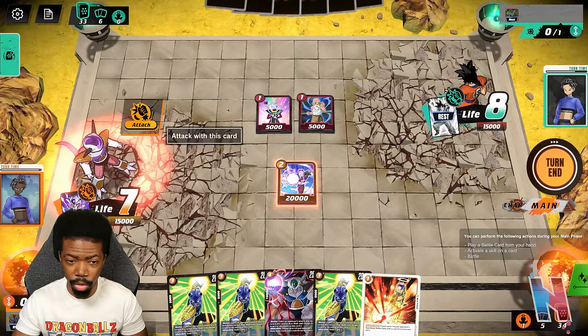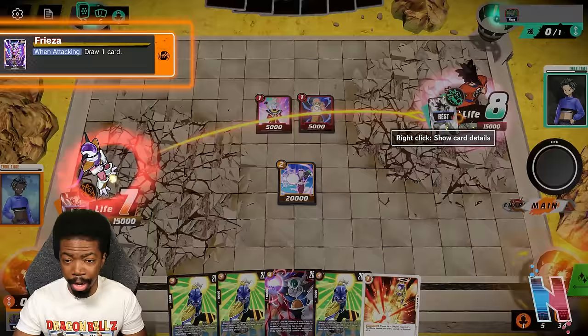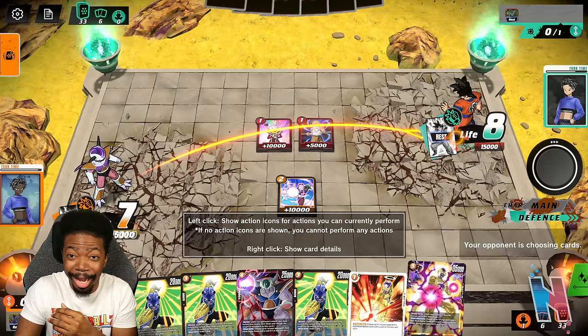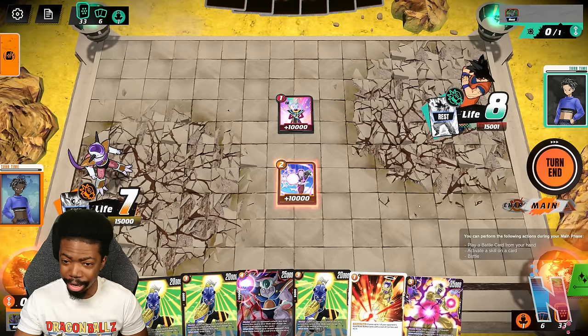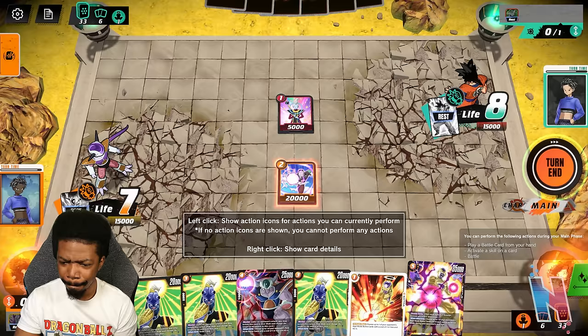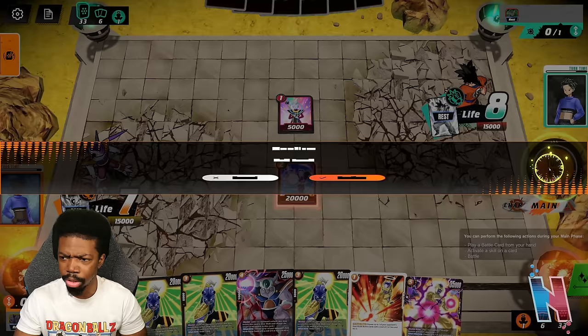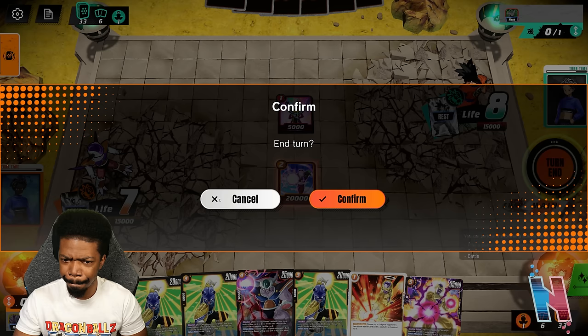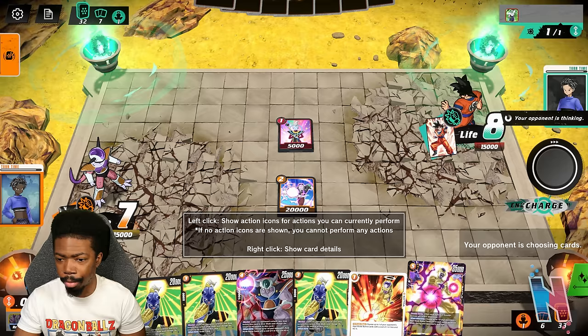That cost is really high, so unfortunately I don't have any cards with critical, meaning any attack I do against the opponent is going to be unfortunate. Speaking of the Golden Frieza card — I just pulled it, so if I'm able to get this card in, I'm chilling. There's another card I need to get — I believe it's a card that allows me to put one of my cards from rest back to active. If I can get that paired up with this one, there's no way I will ever lose.